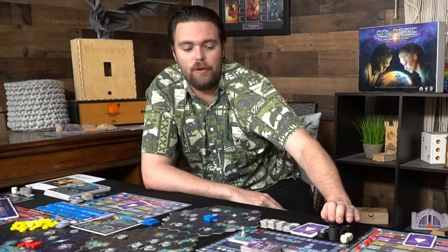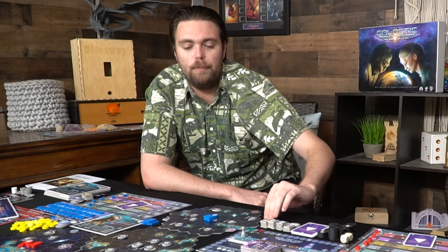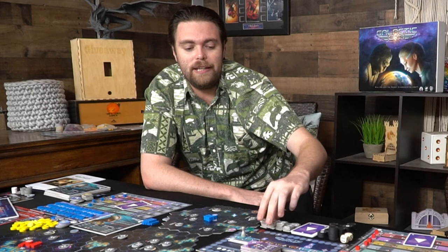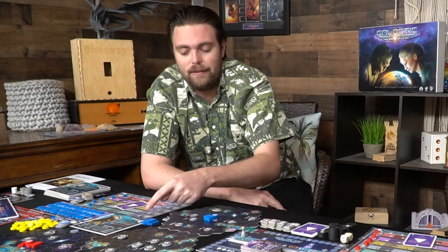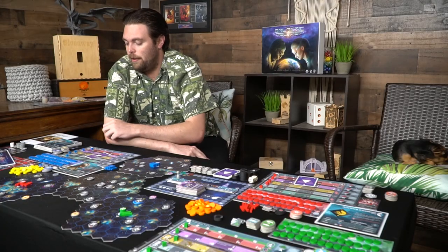Set all your extra ships over here, as well as these extra cards you're going to be getting - bonus victory points that if you go around the board you'll be taking. You can go negative, so be careful. Also set out your fleet upgrade tokens - whether it be plus three victory points or the ability to double the effects of your fleets. These are all your fleets and they tell you what they do.